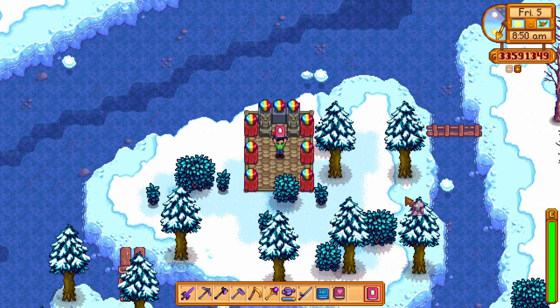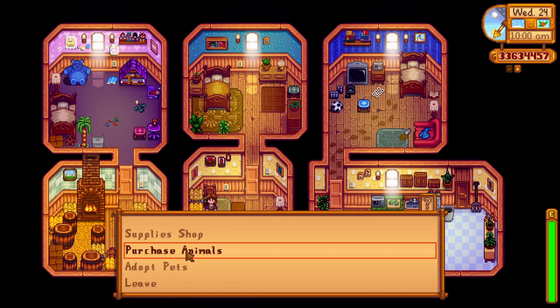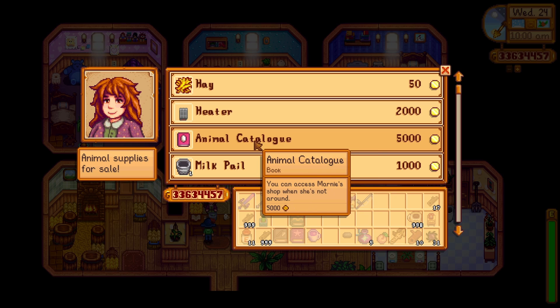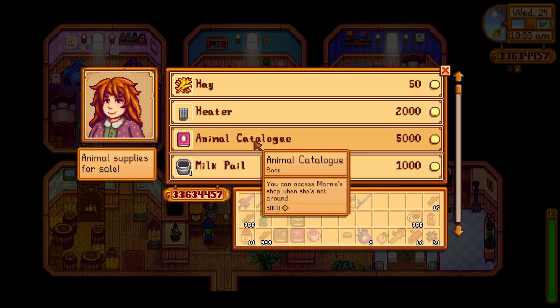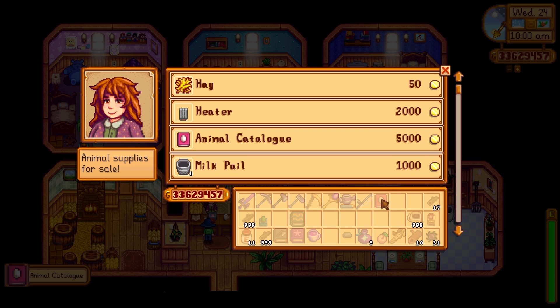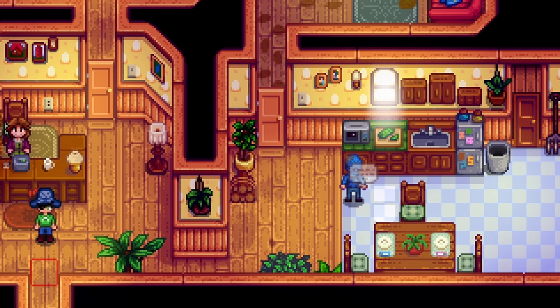The first one is the Animal Catalog, and you can buy it from Marnie's supply shop. You can access Marnie's shop even when she's not around. Concerned Ape added this intentionally because of the meme with Marnie, but now that meme is dead — rest in peace Marnie's microwave, 2024, this is the day that meme died. Now Shane is the one microwaving.